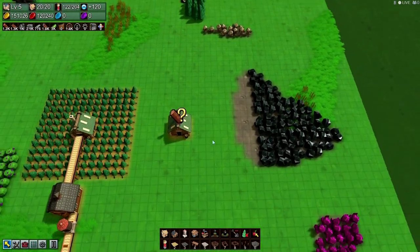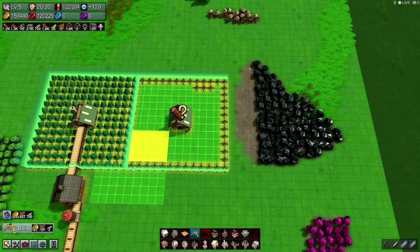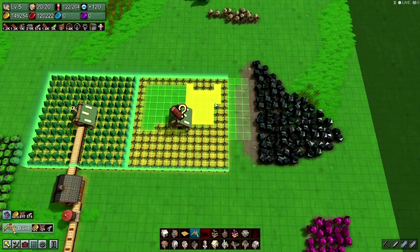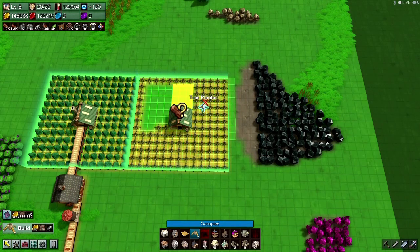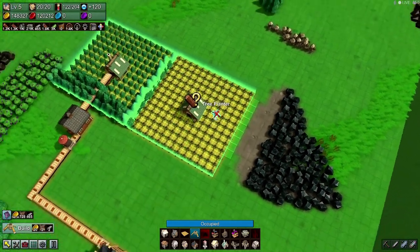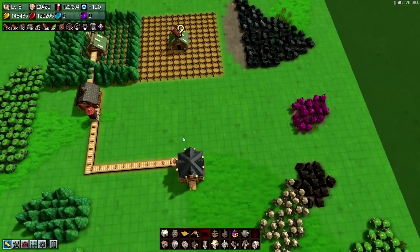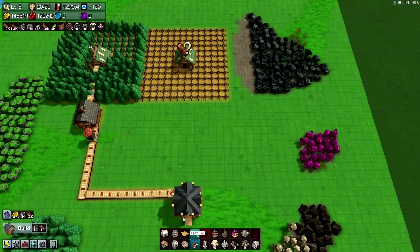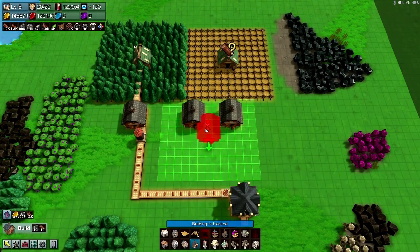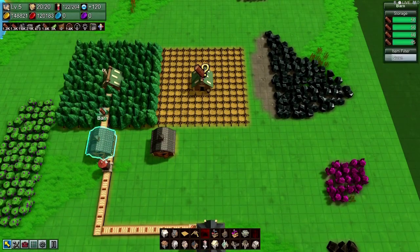Put another forester right there, put another forester right there. Now we need planks. We're going to put a barn right there. And then we need a lumber mill.